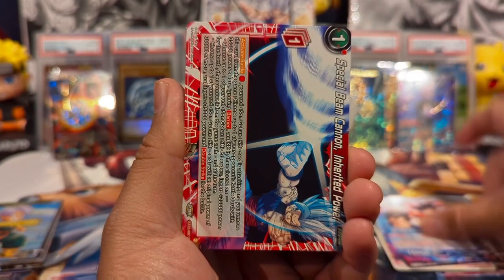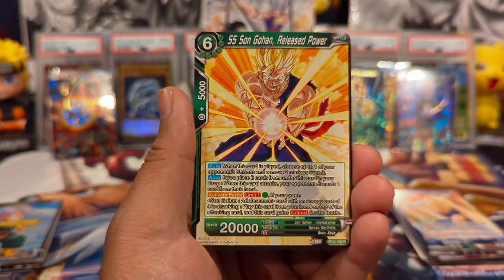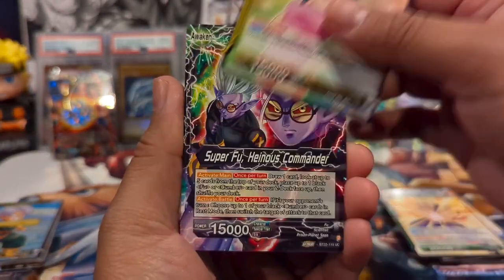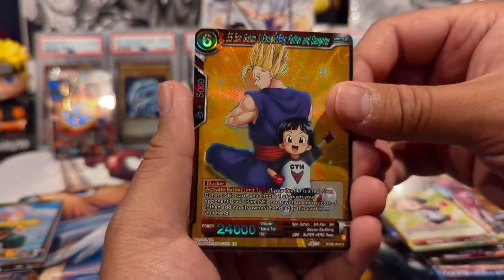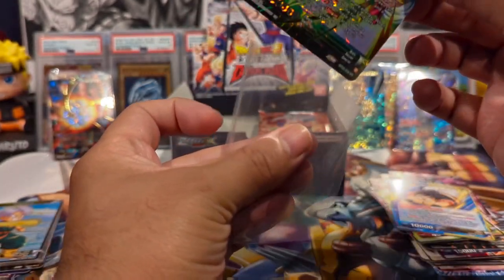We have Goku and Vegeta, Magenta, Trunks. What would y'all like to see during the 400 or 500 subscriber special? More Dragon Ball, more Digimon, Pokémon, Weiss, One Piece? I also have a bunch of My Hero Academia booster packs I kind of want to open up to see if we can pull some cool stuff — let me know if you'd want to see that opening as well. We have Yappan, Vegiku, and hey — Super Saiyan 3 Broly SR, nice!